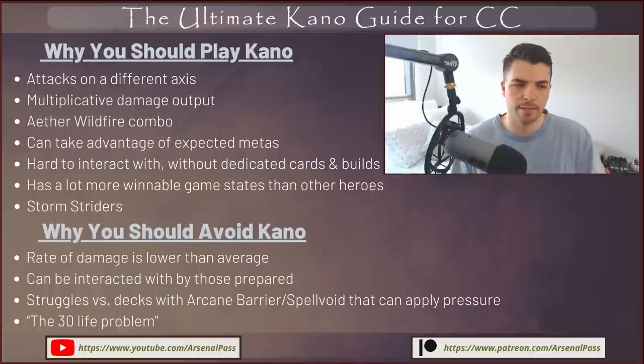Kano can be interacted with — if people are set up with Arcane Barrier they can utilize with resources, or they have Spell Void, Oasis Respite, or Erin's Prayer, they can interact with you effectively. Lastly is the 30 life problem. Starting on lower life against decks that apply pressure and deal with your arcane damage, or stop part of your combo when you go off with Wildfire, makes 30 life a real problem. But cards like Stormstriders, Ragamuffin's Hat, and the Wildfire combo mean starting at 30 really is just balancing the hero. The real problem is when that 30 life drains away and your damage is under rate.